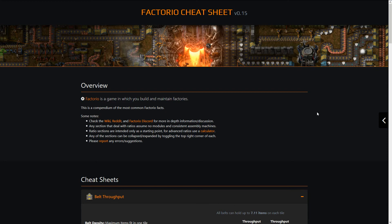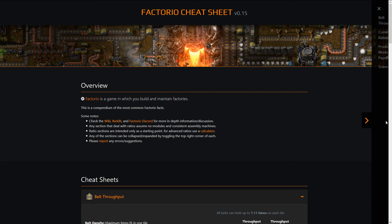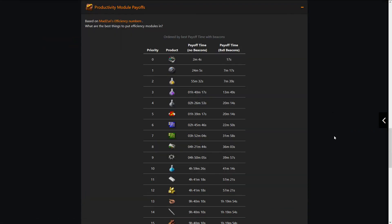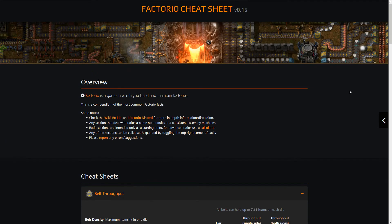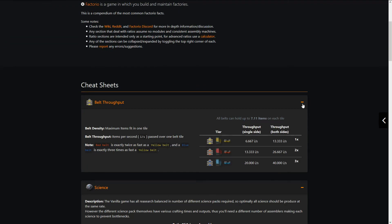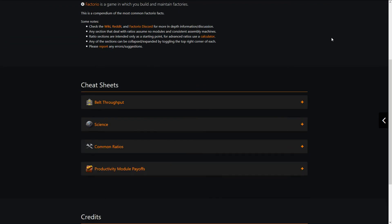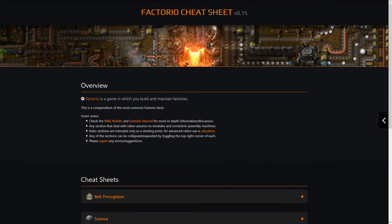As we add more content it might get a little hard to scroll through it all, so what I've done is create a side navigation that you can open up by clicking that button, and then you can quickly jump to a section of your choice. You can also collapse each section by clicking the minimize button, and that way you can get them all down nice and compact so you can browse through them all. That's the cheat sheet in a nutshell.